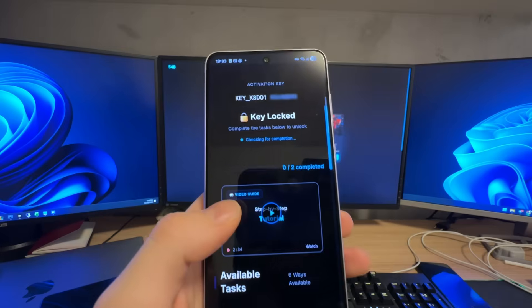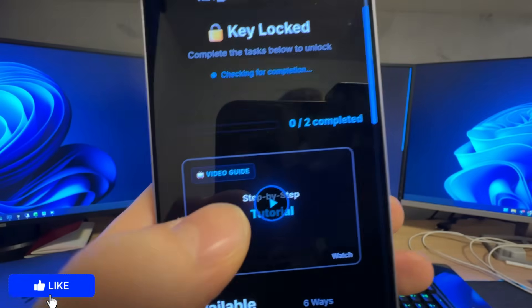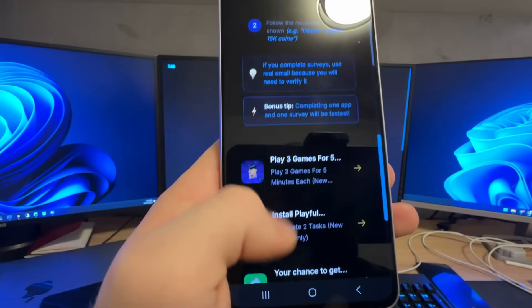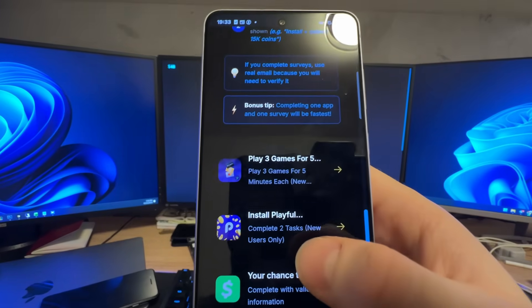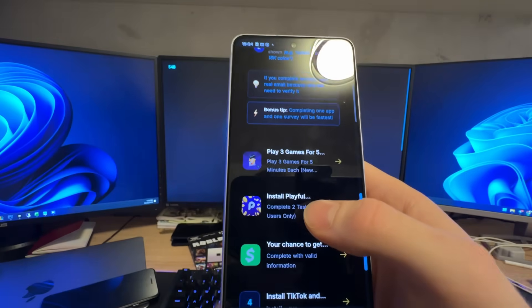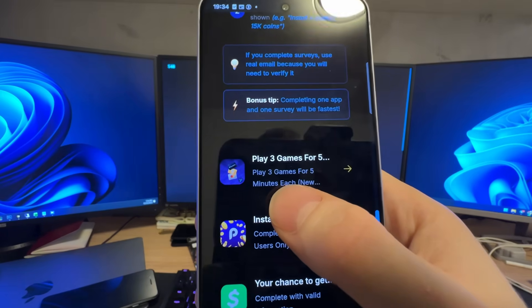You don't need to watch dumb videos or be redirected to pages full of viruses - just watch this video. They explain everything. You need to download two apps or complete two questionnaires. The most important part is that those apps are from the official Google Play Store or App Store - no APK files, nothing shady, free to use apps.